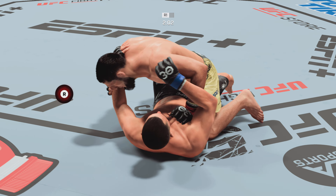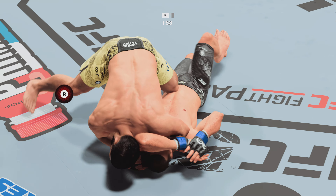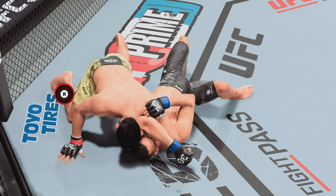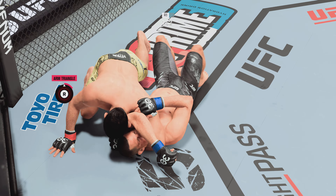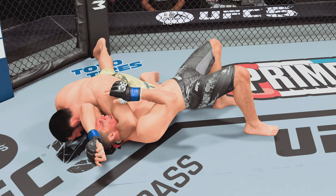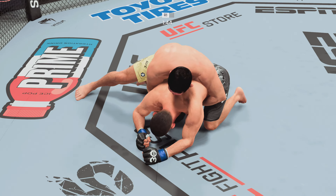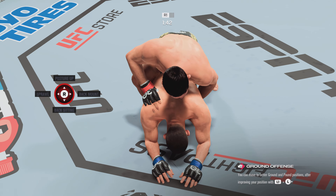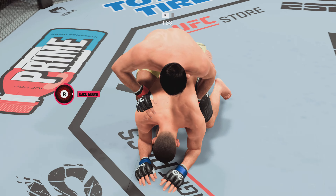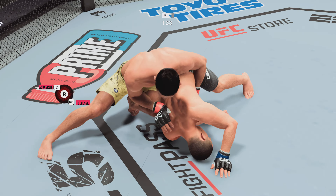Nice defense. It looks like he's going to chase an arm triangle. What he needs to do next is push the left arm across and try to secure it with his head. Under the chin here. Could be the end. He's trying to back the hips. Looked like he got the hand ready to tap. What a beautiful display of submission defense, not panicking in a position that is very, very difficult to deal with.